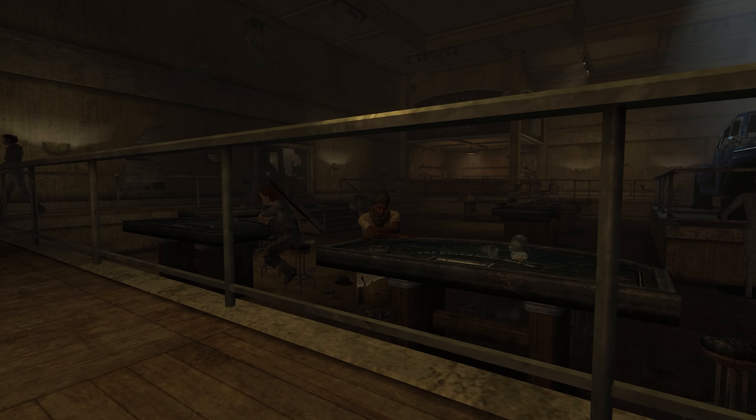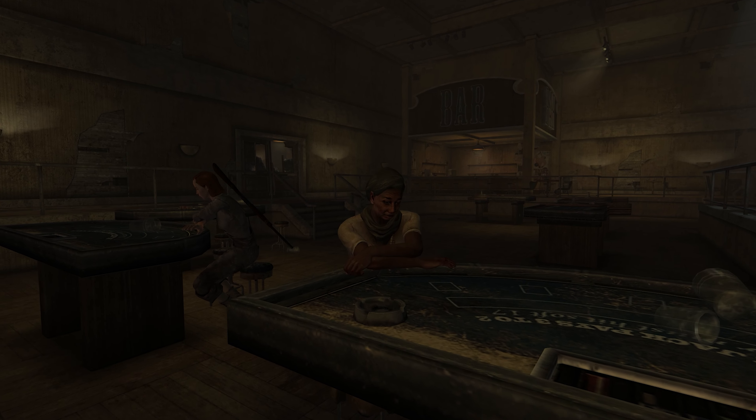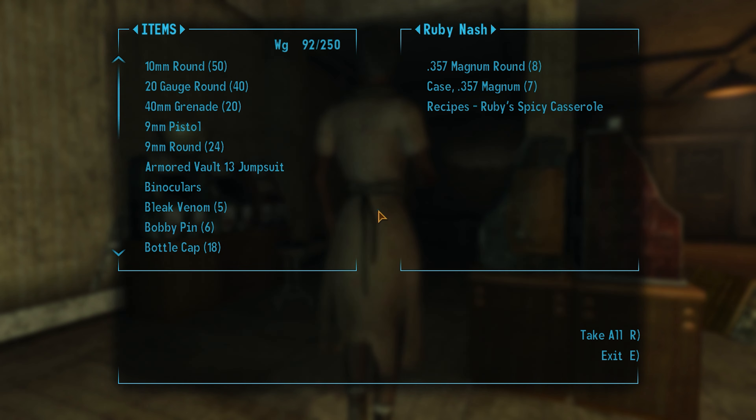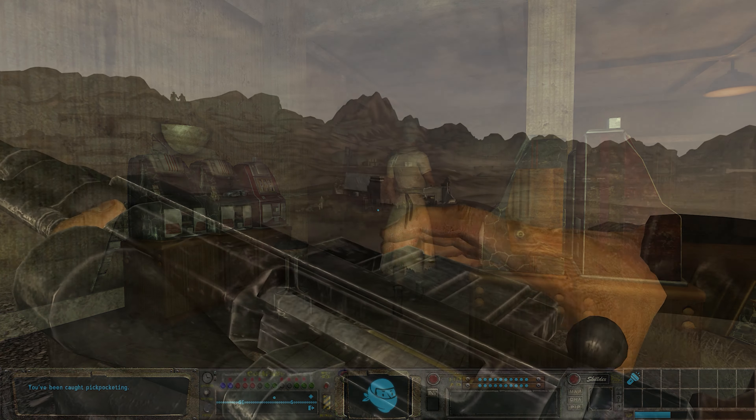Last up, we have a mod by Hurlito, which adds the unused Rad Scorpion Casserole recipe the player was meant to receive from Ruby Nash and Prem. It can be acquired by either stealing it from her inventory, or giving her a Rad Scorpion Poison Gland.